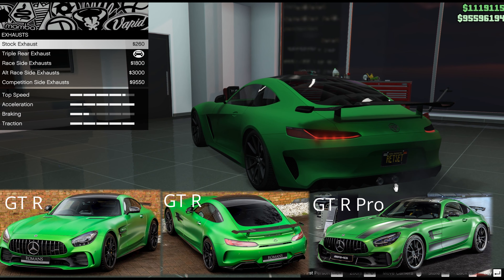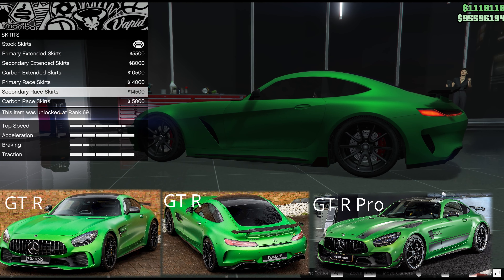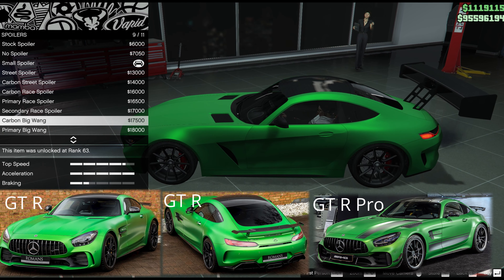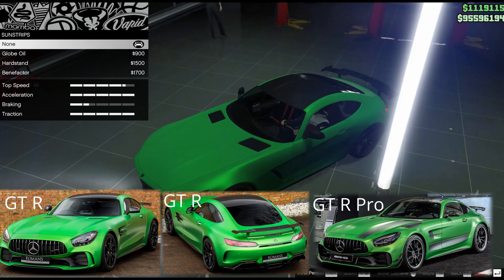Note the GT R Pro does have some very big side canards, and like the fender vents they are not available in the game. Inside, a GT R is basically a lovely standard interior with some racy seats and a little bar across the suspension struts. Stock works really well or you can go for the racing seats, though the belts are quite obvious. If you want a GT R Pro with its half cage, your only option here is a full padded cage — which is totally out of keeping — so you're more accurate sticking with the GT R.